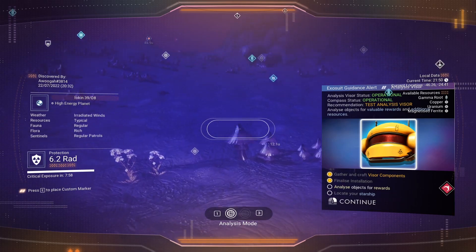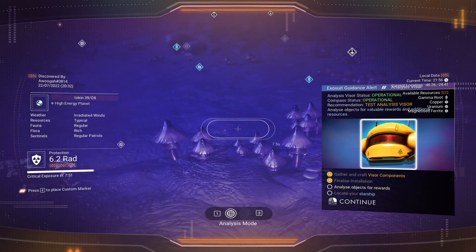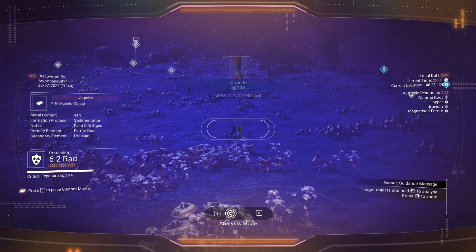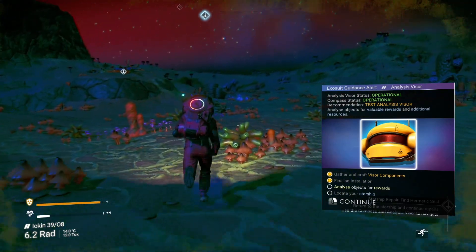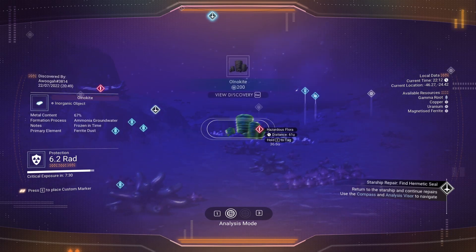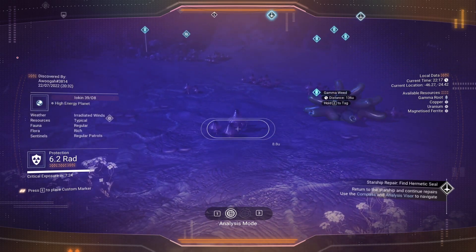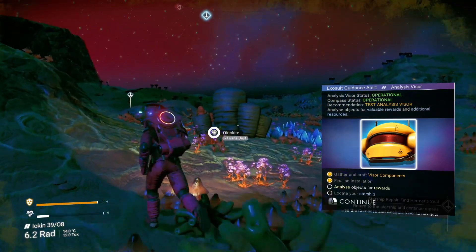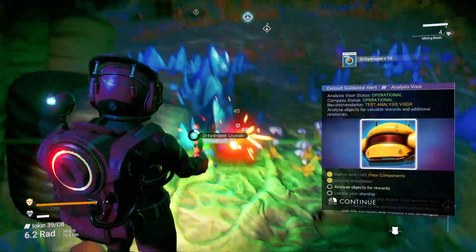Next step — let's analyze some things. Let's have a look around. There's nothing here... there we go, we're scanning something. Let's locate the starship — it's across there. We want to press F and analyze everything. That's just carbon. Oh, that's dihydrogen — we need some of that, let's batter into that.